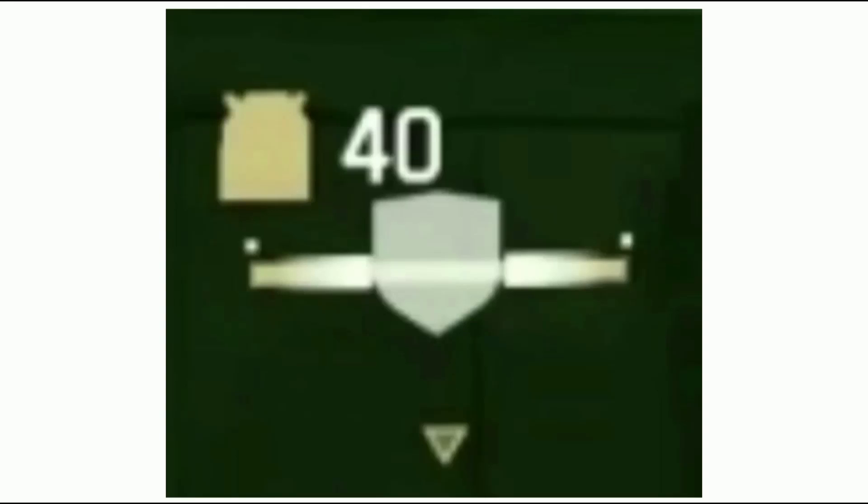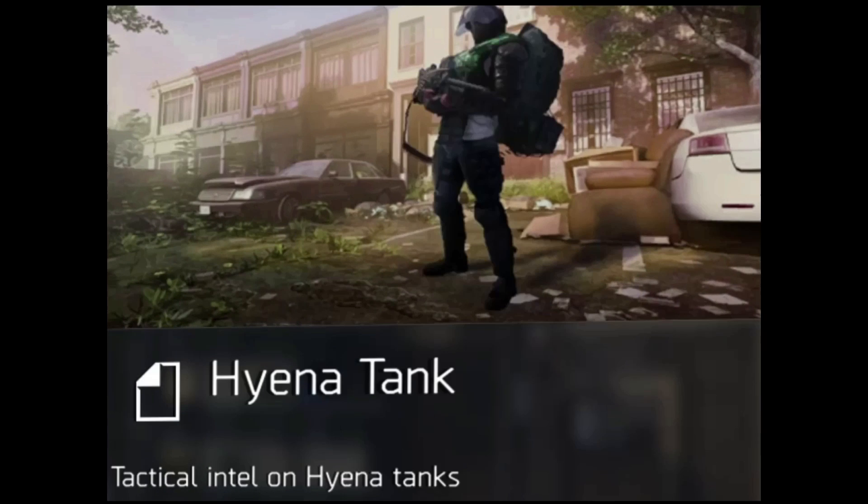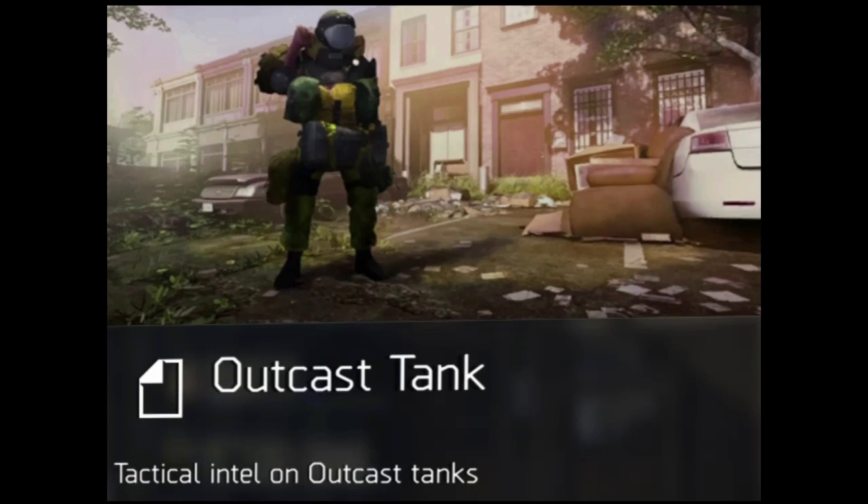Armor plating. You will see this icon above an enemy's head. It means that it is shielded from damage to everything behind it until that armor plate has been destroyed, and only then can you attack the health that's behind it. You'll see it on Black Tusk, Hyena, True Suns — all the tanks and heavies from each of the factions.